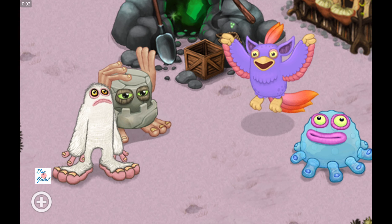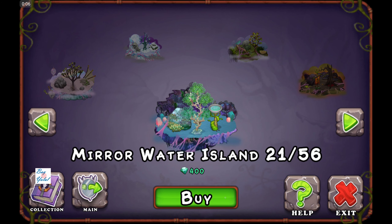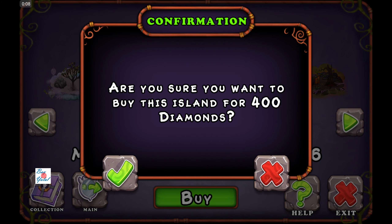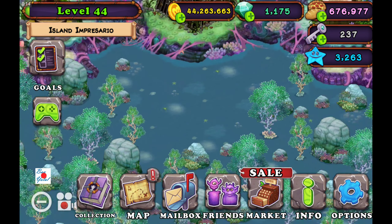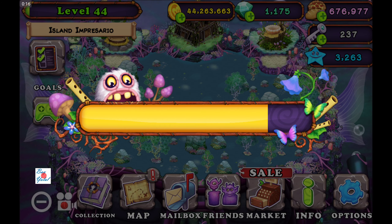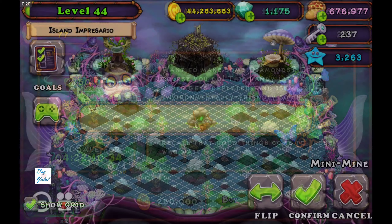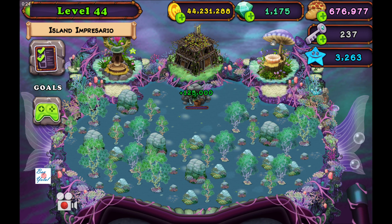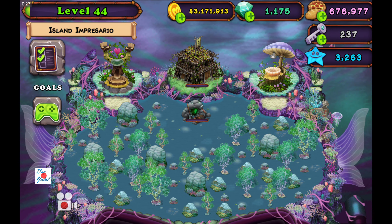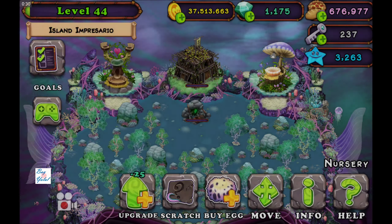Hello everybody, we are playing My Singing Monsters and this part is just for Mirror Water Island. We confirm buying this island for 400 diamonds. As always, we are finding the mini mine on this island to locate and begin earning some diamonds, then upgrade the castle and upgrade the structures.